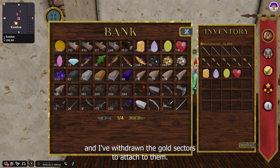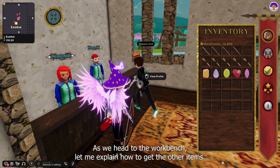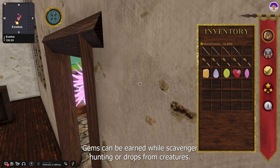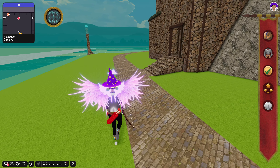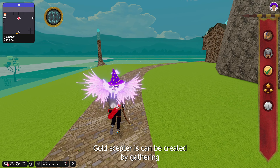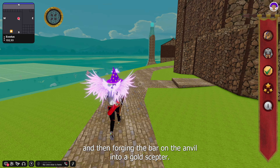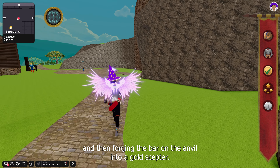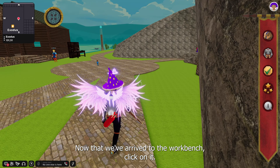I'm also withdrawing the gems required to attach to the staff rod, and I've withdrawn the gold scepters to attach to them. Gems can be earned while scavenger hunting or as drops from creatures. Gold scepters can be created by gathering gold ore, smelting it into bars, and then forging the bar on the anvil into a gold scepter.